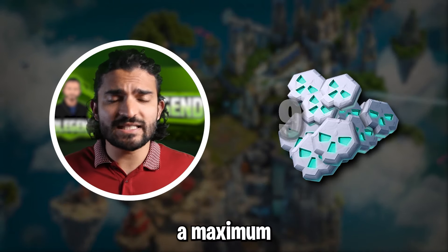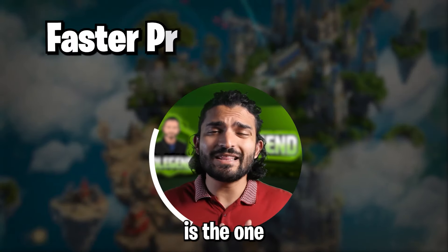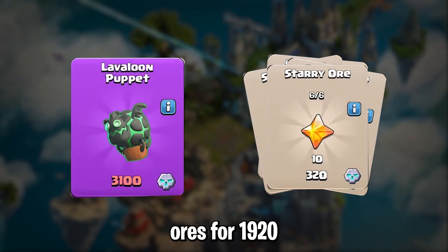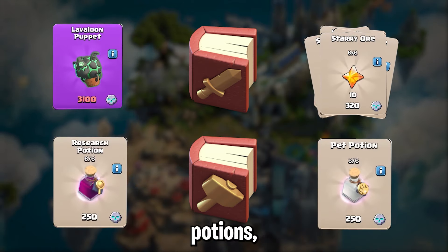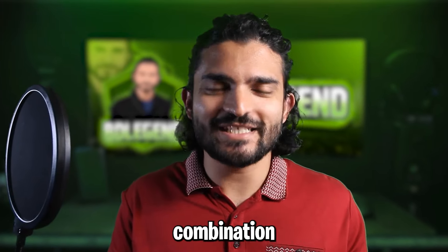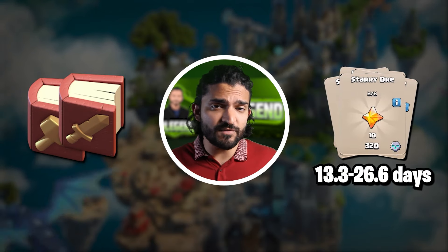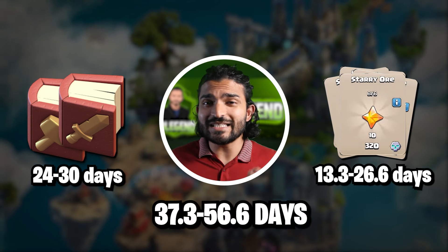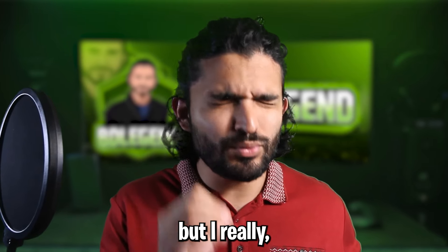If you get the pass, you'll have a maximum of 9250 medals to work with. The best general combination for fastest progression is: the Lava Loon Puppet for 3100 medals, 6 packs of starry ores for 1920 medals, and 2 books between books of building and books of fighting, leaving 430 leftover medals for potions or a voucher. The 6 packs of starry ores can save you 13.3 to 26.6 days, and the 2 books can save 24 to 30 days — giving a potential time skip of 37.3 to 56.6 days, which is amazing value. Technically you could get more days skipped without buying the Lava Loon Puppet, but I really don't recommend that. Also, the glowy ore offer doesn't save you that many days — a Titan or above player can get 60 glowy ores or more every single day factoring in wars.